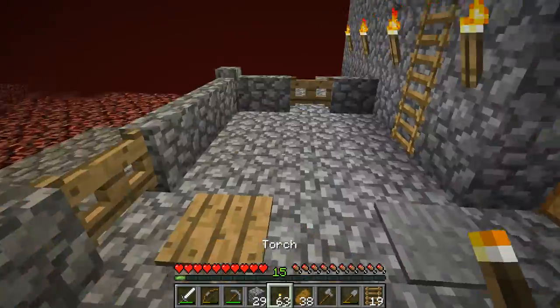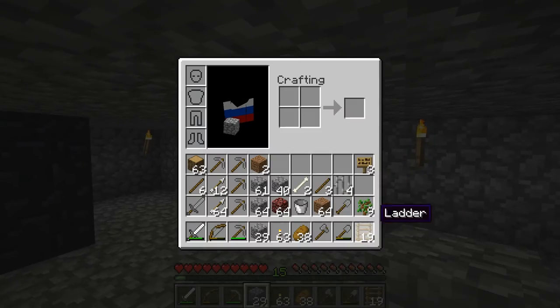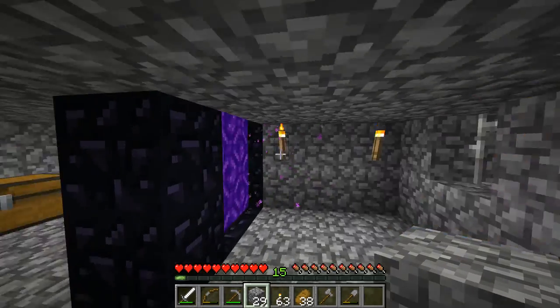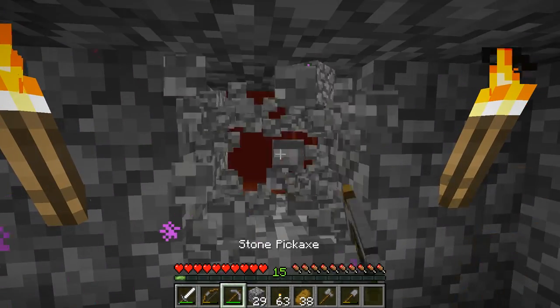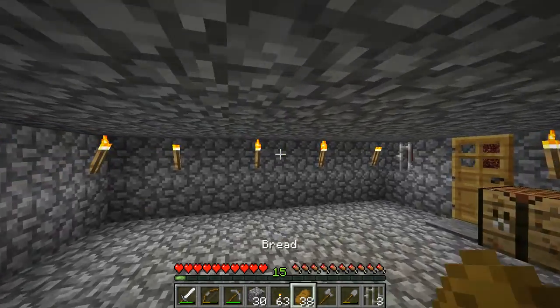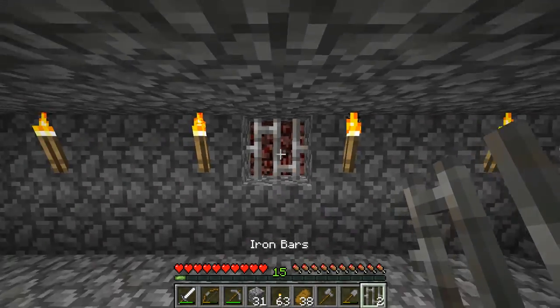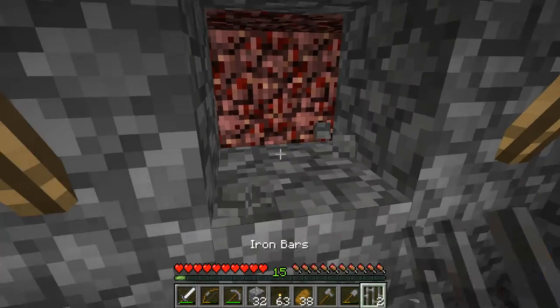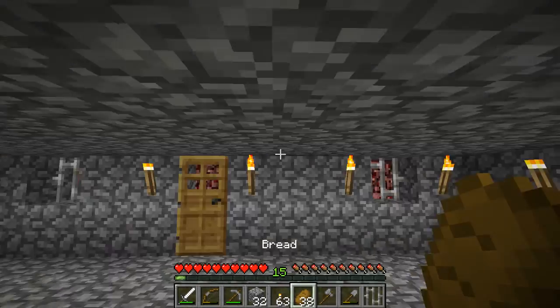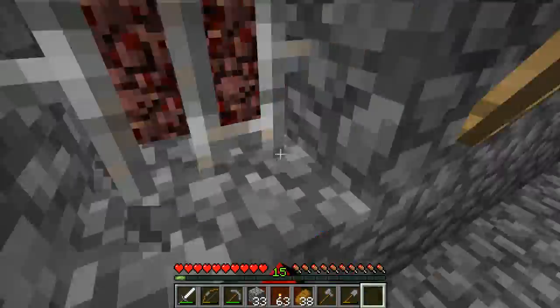It does for some reason kind of lag out in the Nether, which is weird — there are some lag spikes, but we should be fine. We do have four more iron bars. We could place one right here and possibly one right here just to keep track of our little passageway. If we hear some piglins walking around and get suspicious, we can just look out and make sure everything's fine.